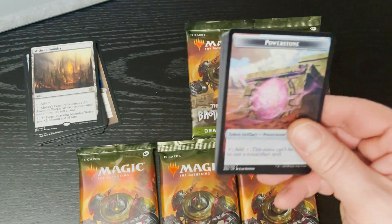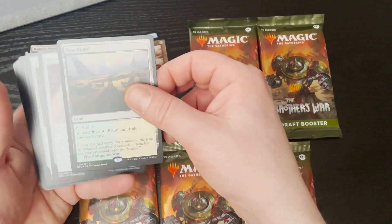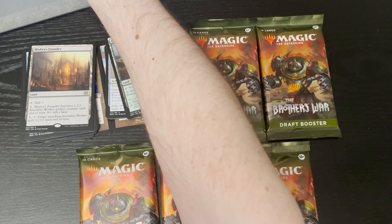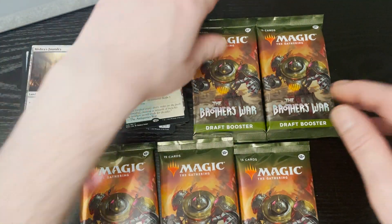Okay. We've got a Powerstone, a Bone Saw, and Rushland. I don't think any of these are worth anything either, right? Rushland? Yeah, dollar. Yep, there you go.